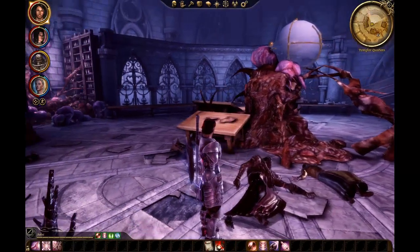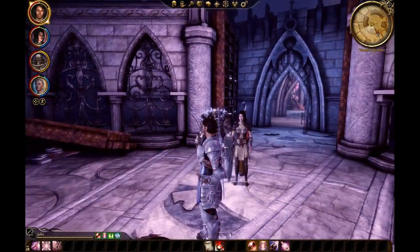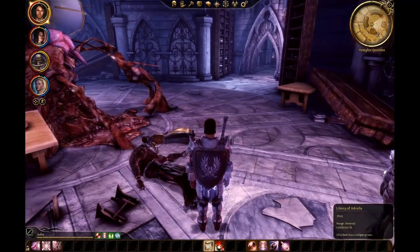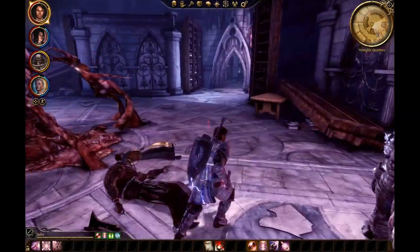We're going to try and save them from whatever crazy abominations have taken over. I think everything is good to go. I have this new thing called the Litany of Adrala, which we're going to need in the final battle up here. But I think we're good. Let's move on.